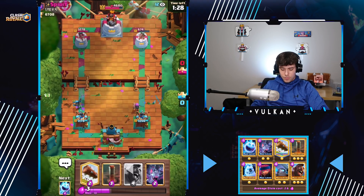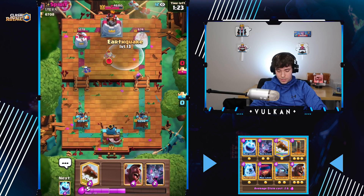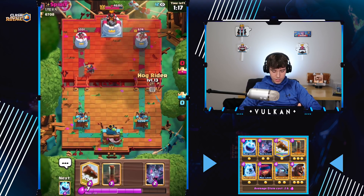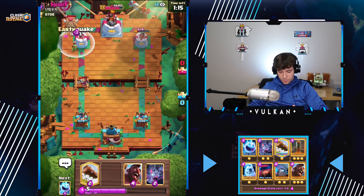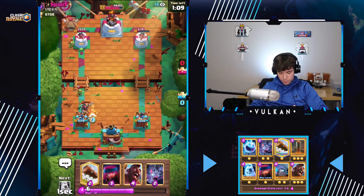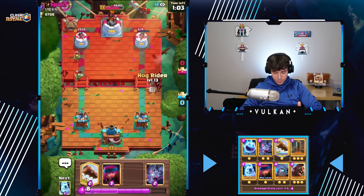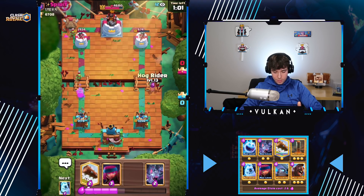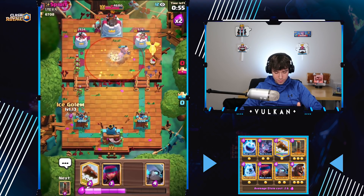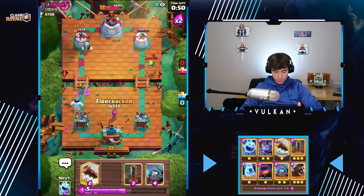Now we're still gonna have to respond to both of these lanes. I'm thinking he goes with an Ice Wizard in the middle. He's not in cycle — that makes sense. I'll wait till ten Elixir. It would've got a hit on my tower, so I decided just to play the Ice Spirit to play it safe. And then I'm thinking I go with Hog, then I'll delay a second, then Bats. And the Bats force him to play the Baby Dragon, which is exactly what I wanted.